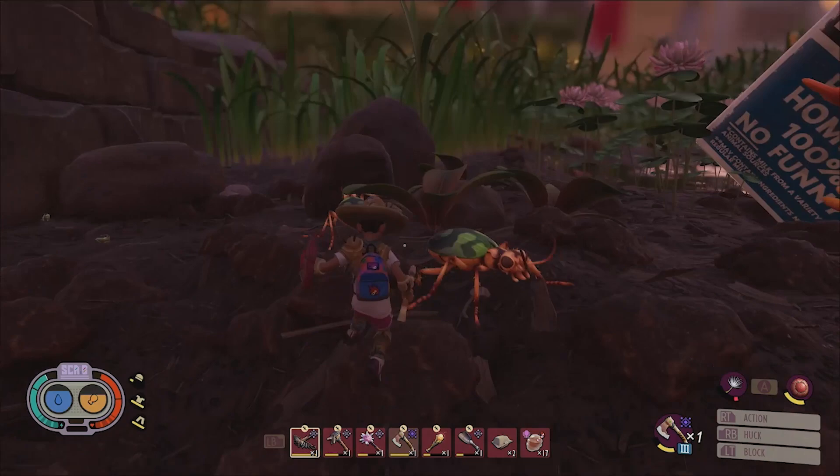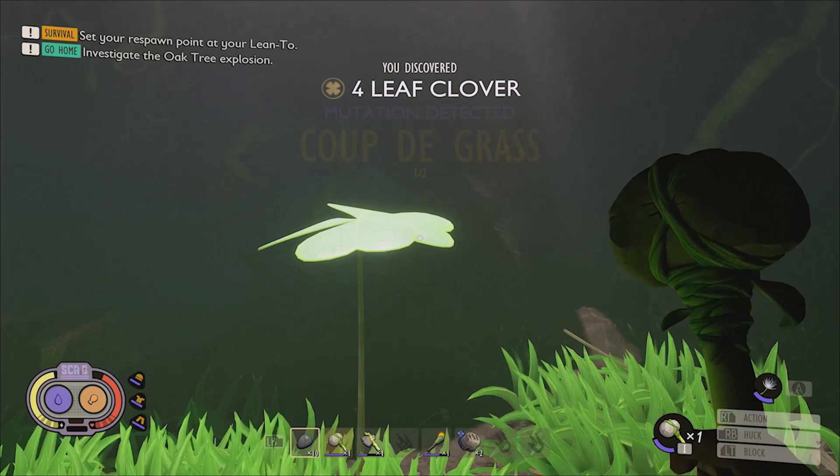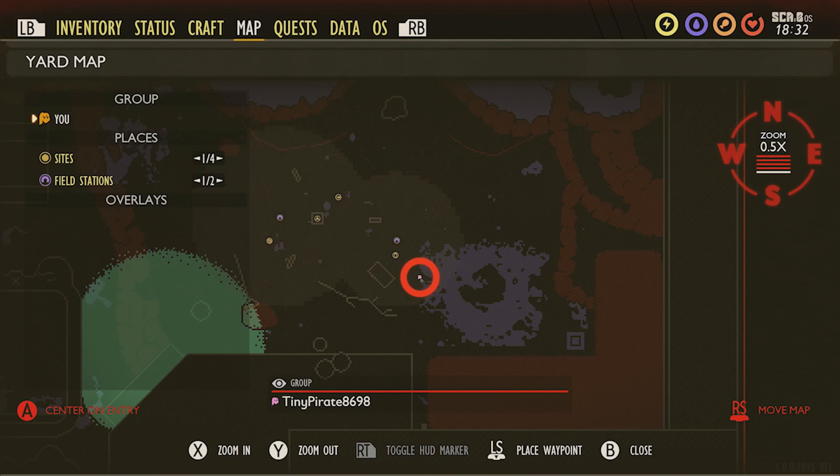There are two tiers to this mutation and both are unlocked in specific locations around the yard. One tier is unlocked by discovering the Four Leaf Clover landmark, which can be found by swimming through a submerged tunnel along the shoreline of the eastern flooded region. As you can see by the map, the entrance to this tunnel is located due east of the board protruding from the ground in the lower grasslands, commonly referred to by many Grounded gamers as Plank Cliff.